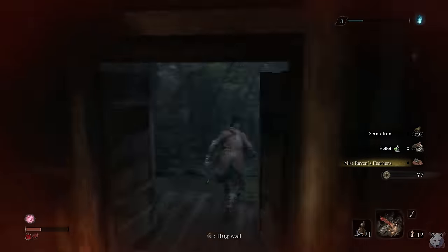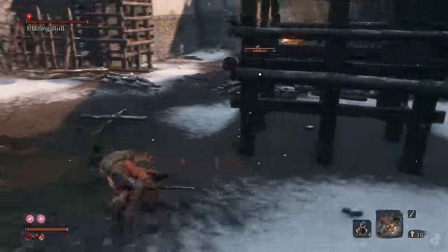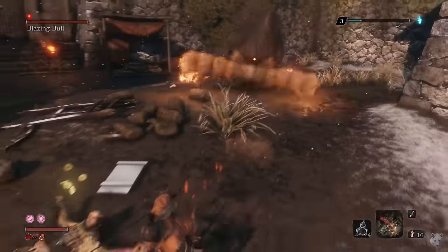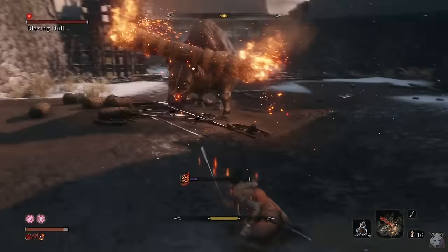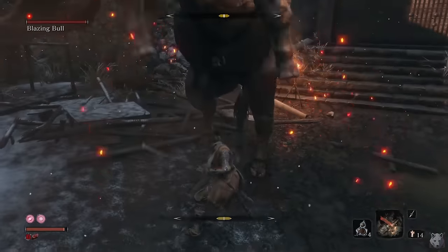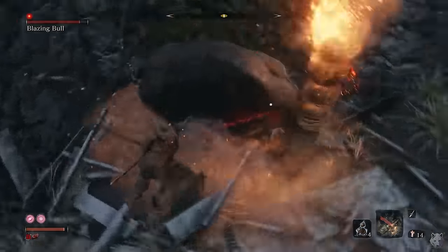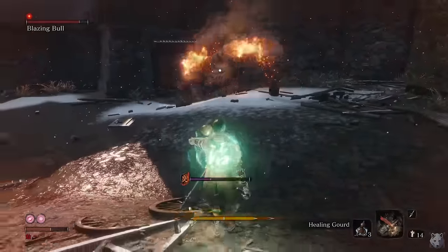I grab the Mistraven feathers and now it's time for the Blazing Bull. I hate this fight — it is the worst fight by far in the whole game. The whole time the game has been teaching the player that to win fights you either lower the boss's vitality or break their posture through constant pressure and deflecting attacks. So why does this boss have obscene posture regeneration, hyper armor on attacks, and cause chip damage on perfect deflects because of the fire horns? Taking damage on perfect deflects is kind of — well — bull.